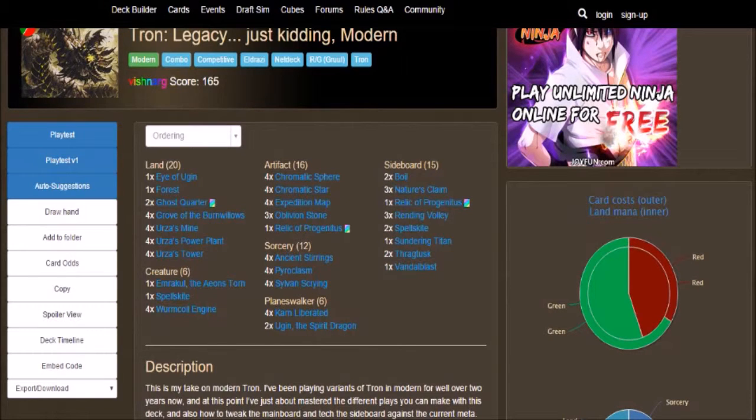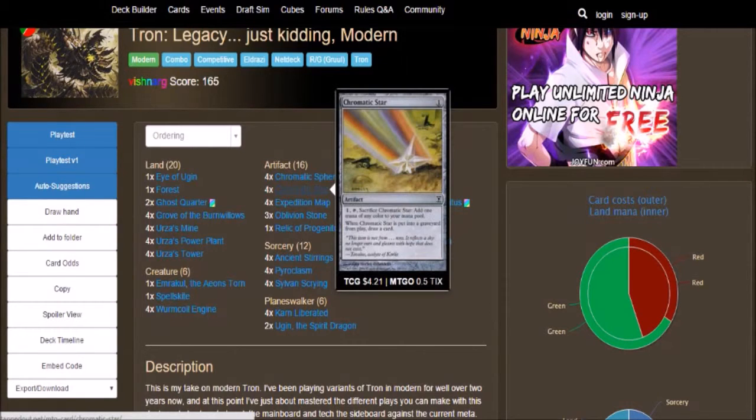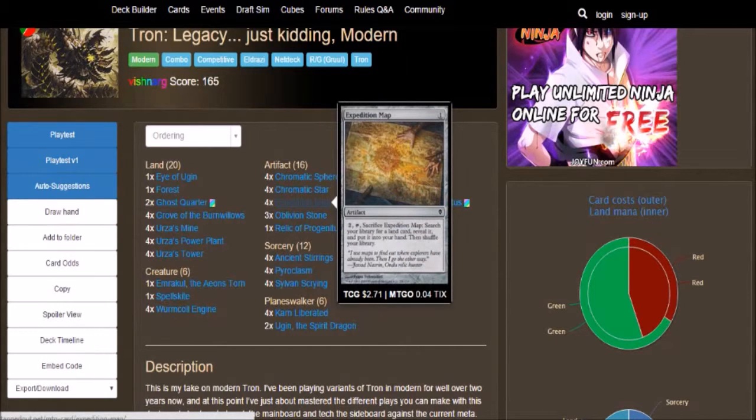Our artifacts, which we have 16: 4 Chromatic Spheres, which is a 1-cost, tap — sacrifice Chromatic Sphere, add 1 mana of any color to your mana pool and draw a card. 4 Chromatic Stars, which is a 1-cost artifact, tap — sacrifice Chromatic Star, add 1 mana of any color to your mana pool, and when it is put into the graveyard from the battlefield, draw a card. 4 Expedition Maps, a 1-cost, 2 to tap — allows you to search for any land and add it to your hand.